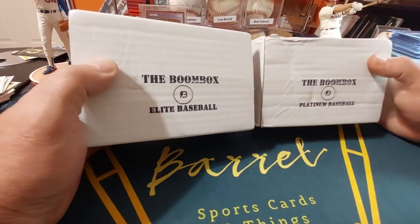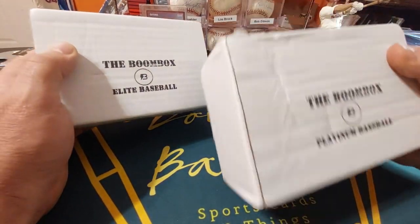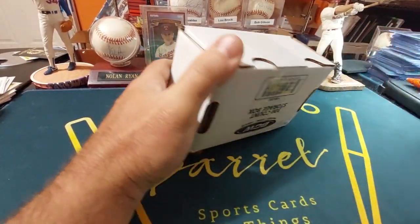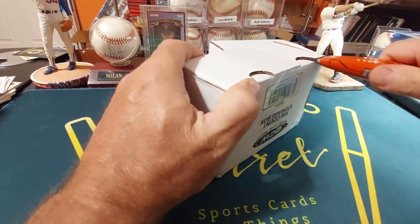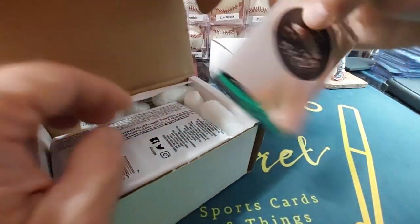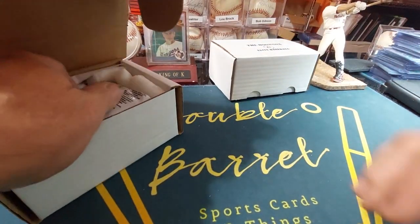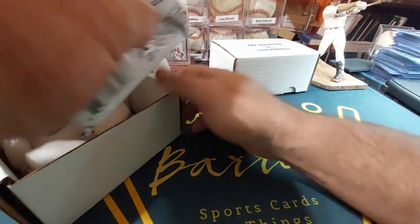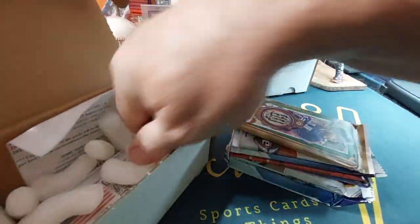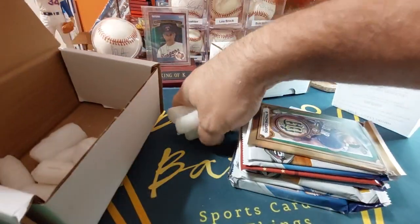Today I'm gonna bring you a subscription box — the Boom Box. We have the Elite Box and the Platinum Box. I think the Elite's the top win, so we're gonna give it a look and see what we can come up with. You got a silver pack, Topps Chrome, a one-touch, and a couple peanuts.